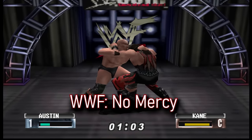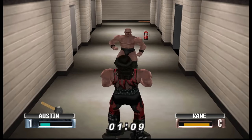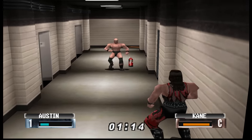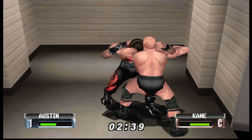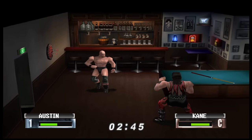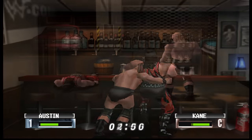No Mercy on the N64 would also get the upgrade of a backstage area that were not in previous games like WrestleMania 2000. The backstage area was much smaller than the PS1 due to the limits of the Nintendo 64, but they did a great job with what they could do. Getting backstage would be similar to the PS1 games with two different areas for the stage, but the backstage would be just one big hallway and four doors, each one leading to a classic area you'd see on WWE TV at the time. The four areas are the locker room, boiler room, bar, and parking lot.